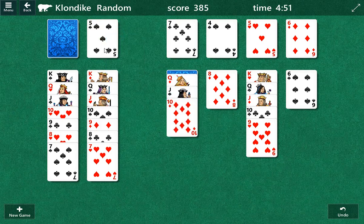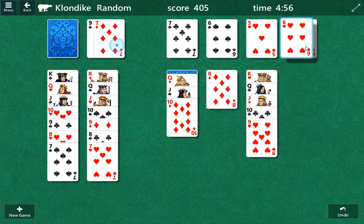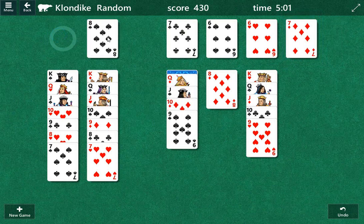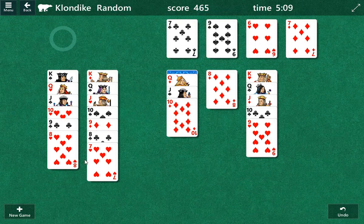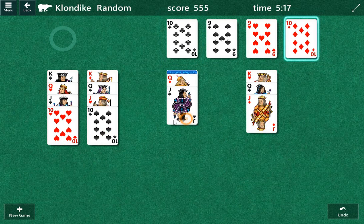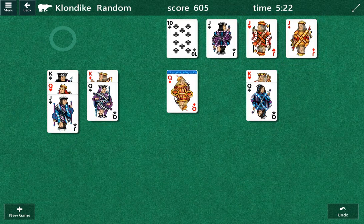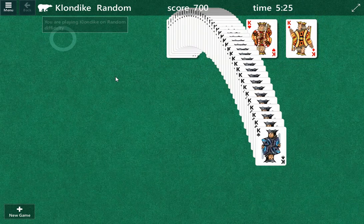We've got the ten of diamonds we can play. We play the spade, and then we've just got to get to the queen and we should be able to solve this. Let's go spades, let's go hearts. Now we'll go diamonds, then clubs. Back to diamonds, spades there, hearts, diamonds — and bingo! We did it! Pretty cool.